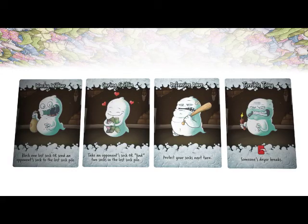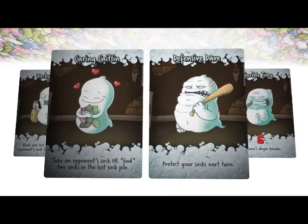In the second phase, all players will be able to play up to two Ghost cards, which will allow them to offensively go after other players, help themselves, or sometimes the cards are going to be defensive.